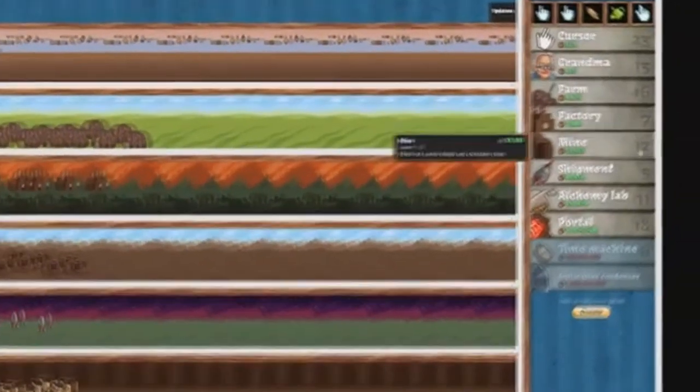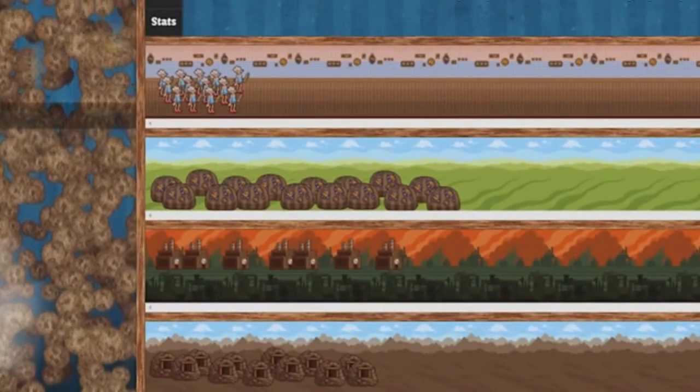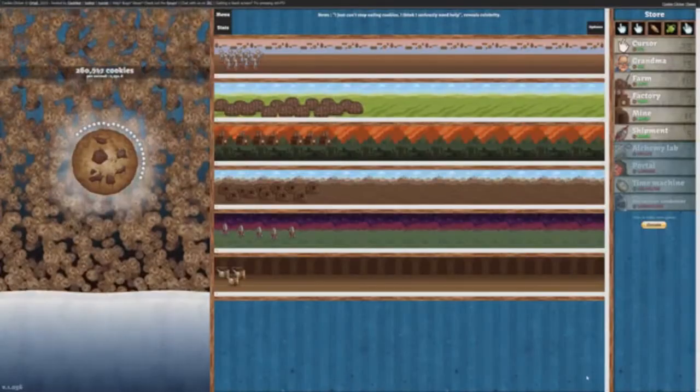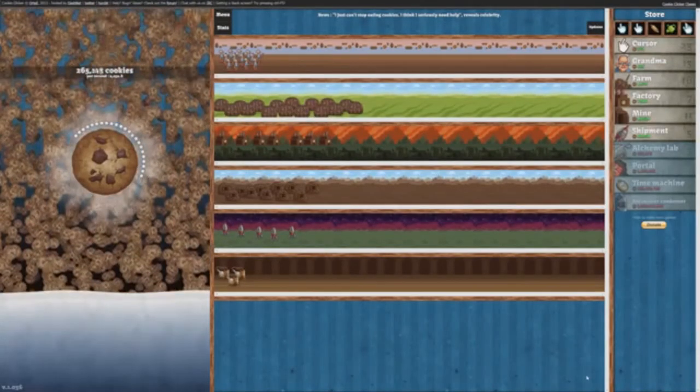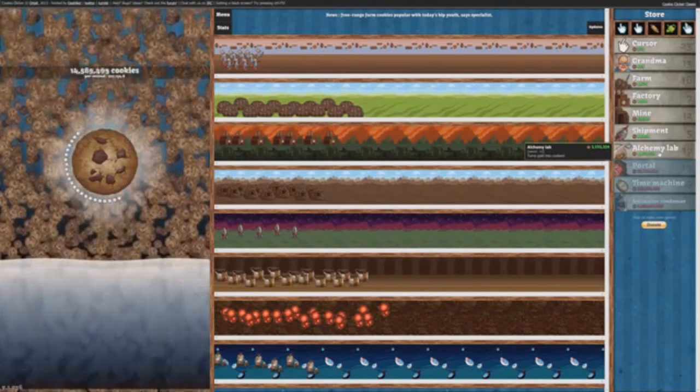Then there's the endless rain of deliciousness on screen — the mines of chocolate chips, the shipments and alchemy labs and portals, and the fact that you're surely being great for the community by hiring an elderly workforce. Yes, it's mindless. Yes, it doesn't require much thought. But hey, that's just how the cookie crumbles. I'm not even sorry.